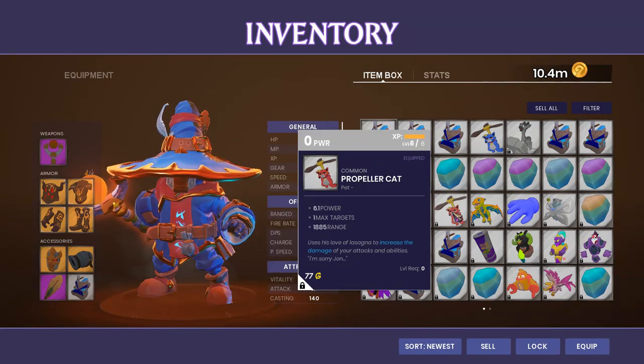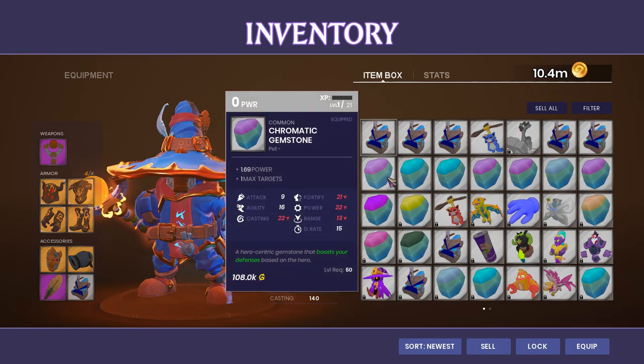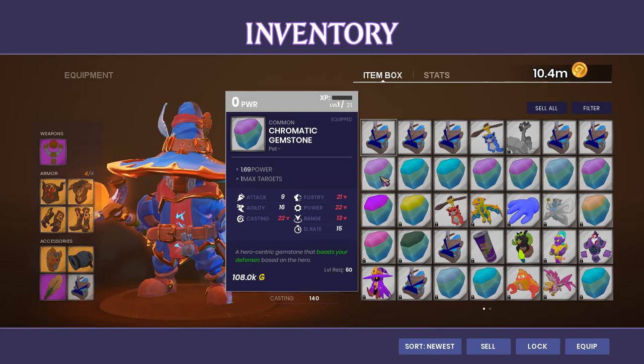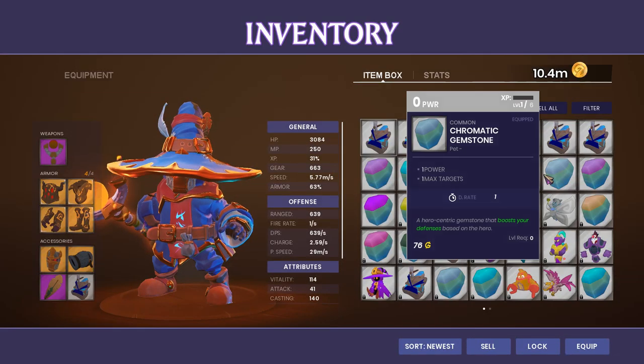As soon as we get a balance patch, I will be doing another video going through the functionality of every pet. The basics of pets are: you get one pet for completing the campaign, which means beating the Summit Map. Every time you do, you're going to get one of these Chromatic Gemstones. The Chromatic Gemstones are a buff pet that buff your defenses, depending on the color of the pet.